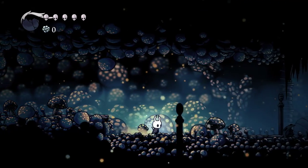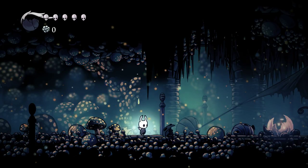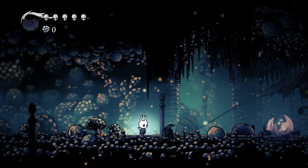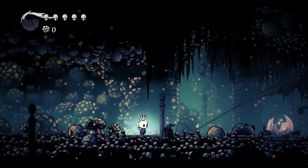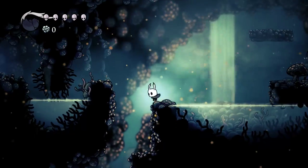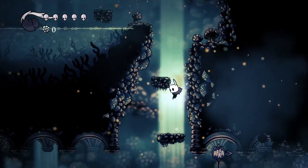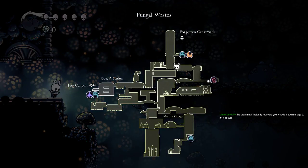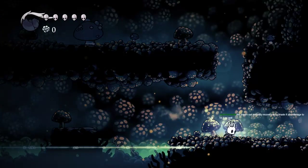Just boot up Cave Story - especially the old one, not the remaster. That game is pixelated and not exactly super beautiful, but you can always tell what's a bullet, when things are about to hit you, where you are. You cannot do that in this game because everything is too flashy. It's like Michael Bay made this game - everything explodes, everything is flashy, it's like Call of Duty. I cannot say that was my fault, I just died because the game is way too bright. There's just too many flashy colors.